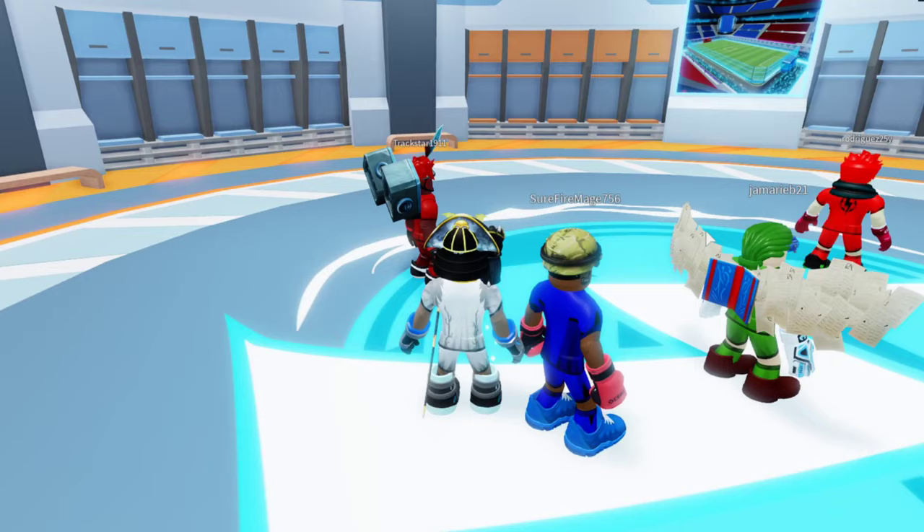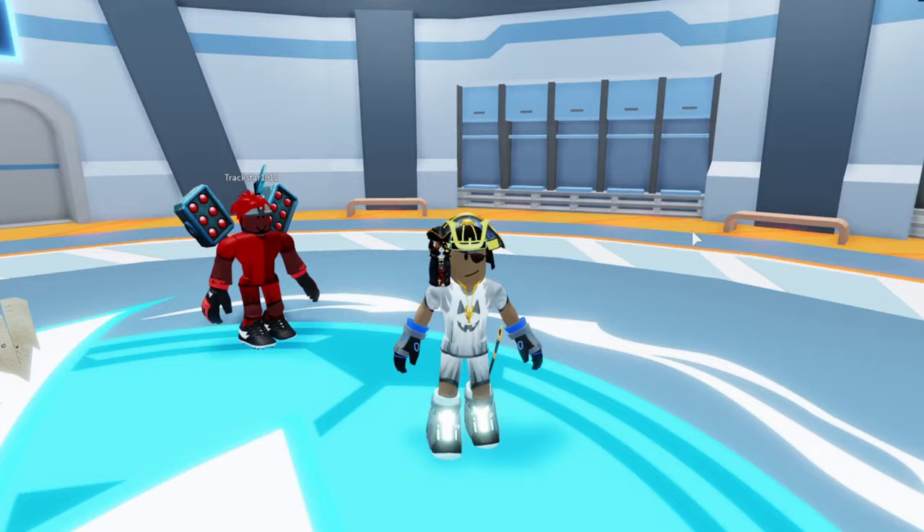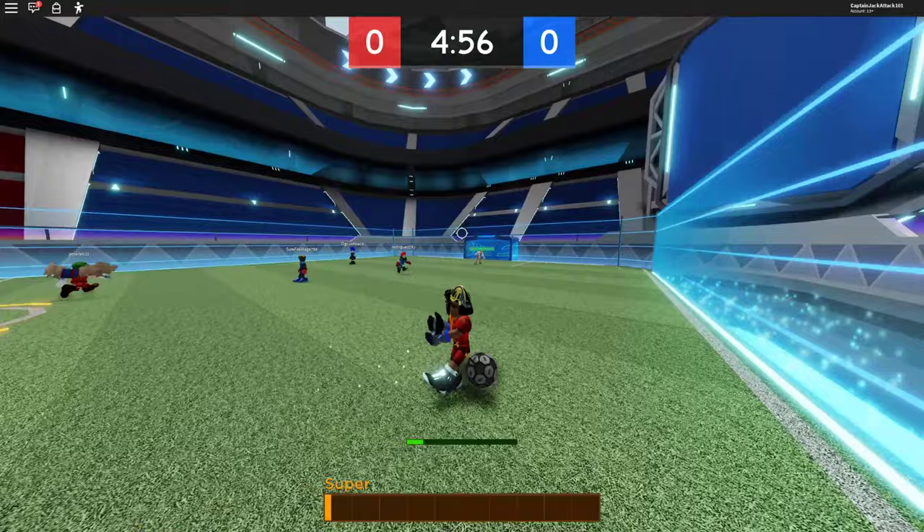Jumping into our random server here. We got Surefire Mage, we got Gemma. Whoa, look at that — he just did like a spinner move, he's doing a breakdance move right there in the lobby. He's literally breakdancing right in the lobby, and you think he can't wait to play some soccer. Alright, here we go, let's get this show on the road.